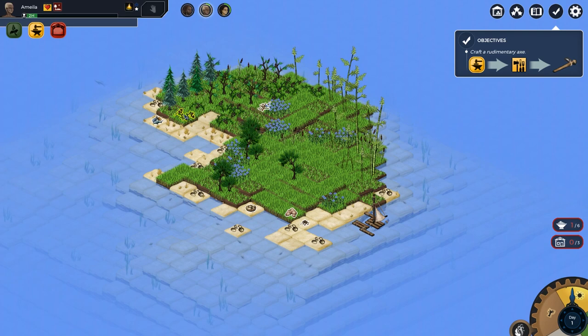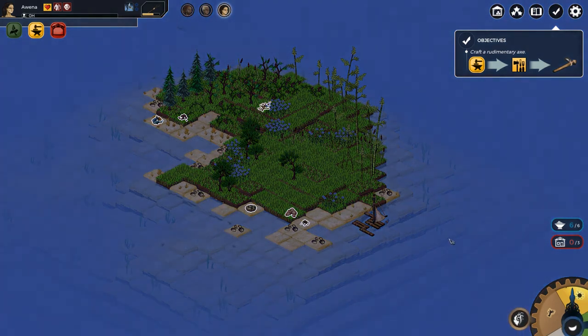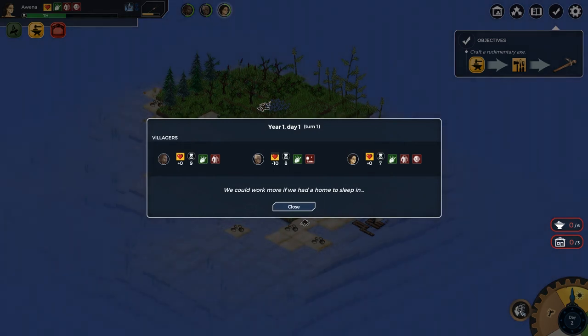We've got berries too - one hour to harvest blackberries. The berries seem like a very limited resource. We've got five hours - if you overfish in a game this complex you will probably run out of fish. Those small fish are just one food each even though they take two hours to catch. We have enough food for everyone but we're going to be sleeping outside, unfortunately.